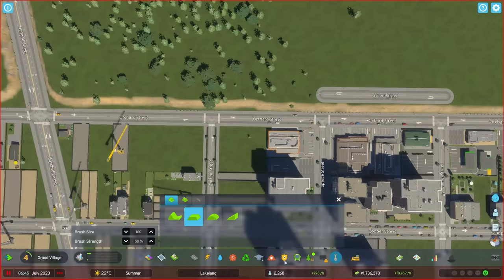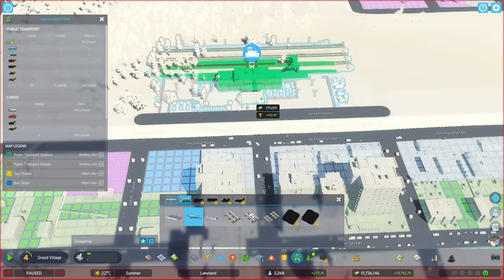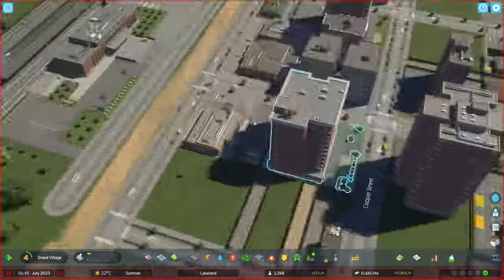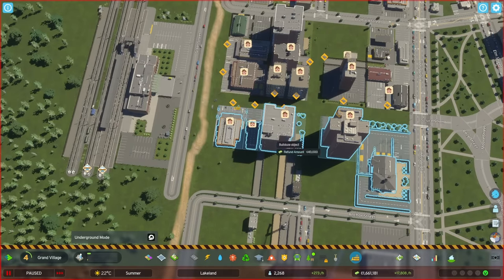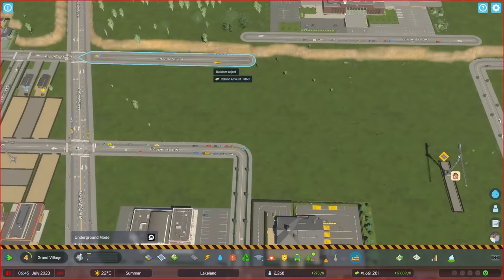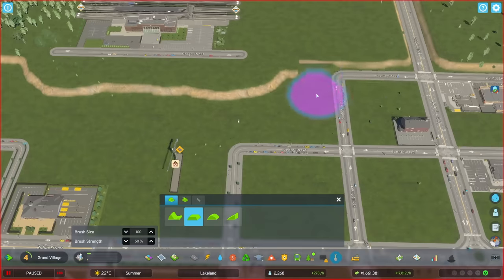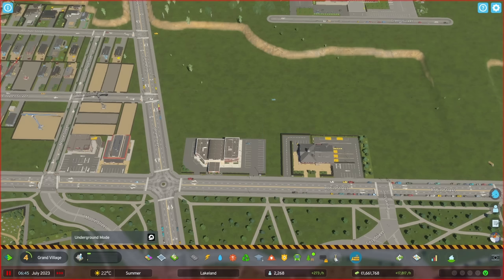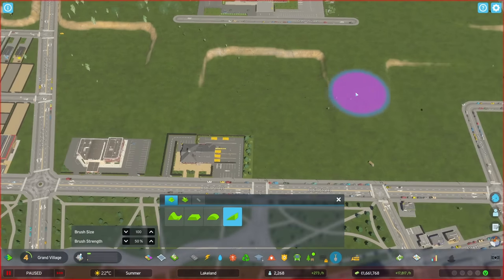This area here will be the main train station area, elevated above street level. So this whole block is getting demolished so that we can slope the terrain and make it integrated with the surroundings better. It turned out pretty good. I don't think this is a very realistic way to build stuff with this amount of demolishing, but it is the best way to do it in Cities Skylines anyway.